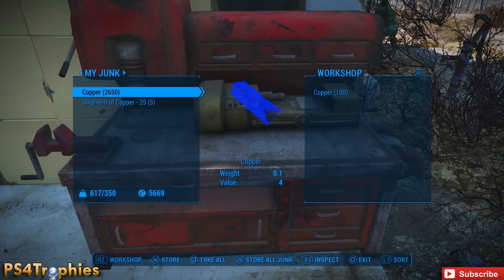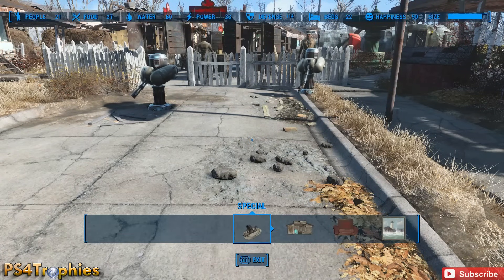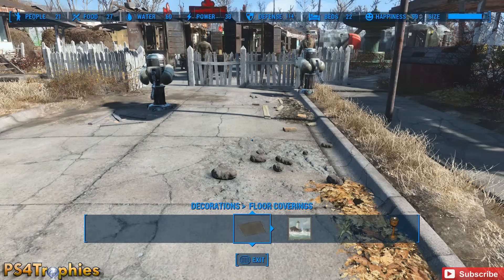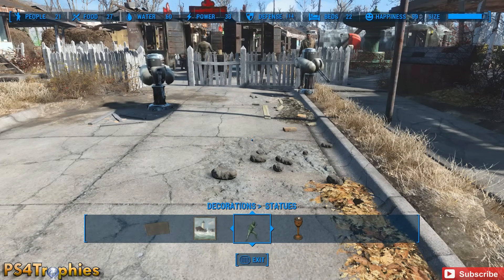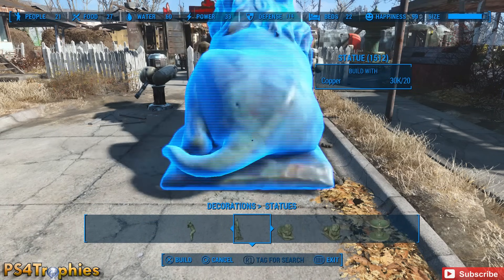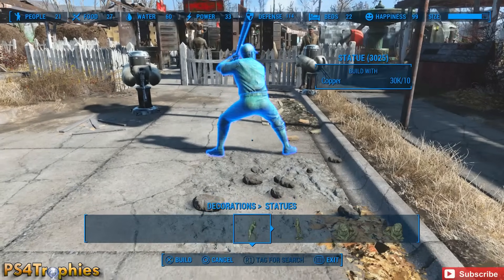We're going to build statues. Each statue that we build will get us 32 experience points with 10 Intelligence — you can increase Intelligence further through apparel if you'd like. You have to have the Picket Fences magazine to unlock the statue decorations. The first two statues cost only 10 copper each to build, so we're going to build the baseball player statue.